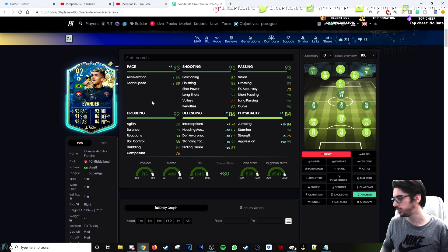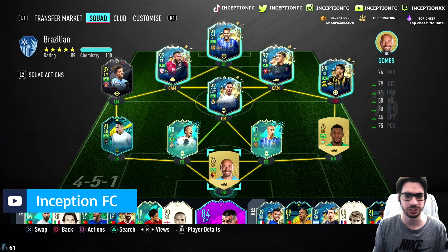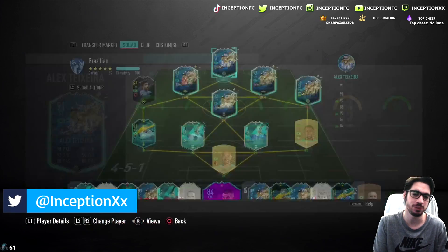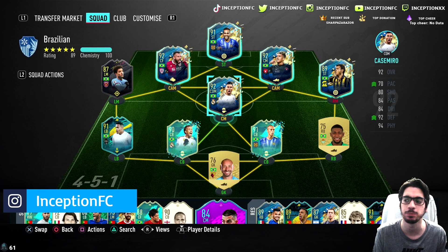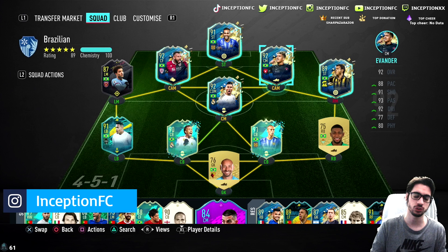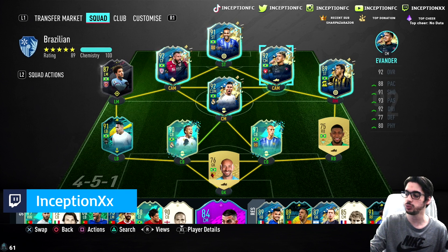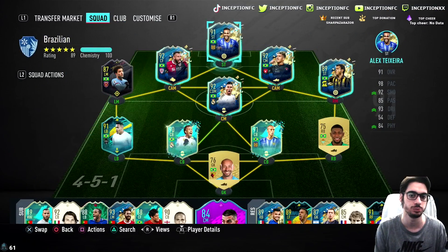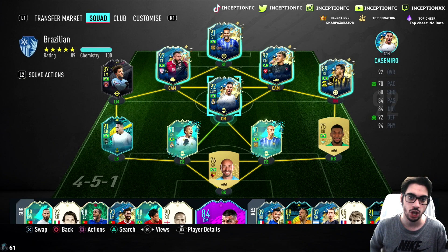Because I have a Brazilian team just chilling, you can see I still have Emerson and Jarelio Gomez in there. I actually packed Alex Teixeira's first owner card — pretty cool card, he's actually really nice. He's going to be playing in the cam position in the squad. I'm not going to give Evander a chemistry style just yet because I actually want to see if his basic chemistry style makes him decent defensively. So we'll be trying him out in the CDM position, center mid position, and cam position, and then we'll see what's up with this card.